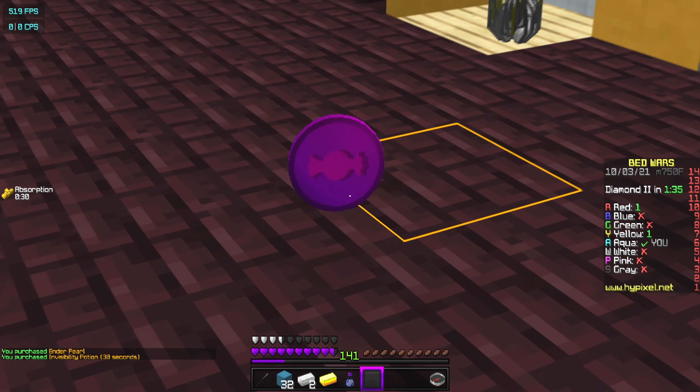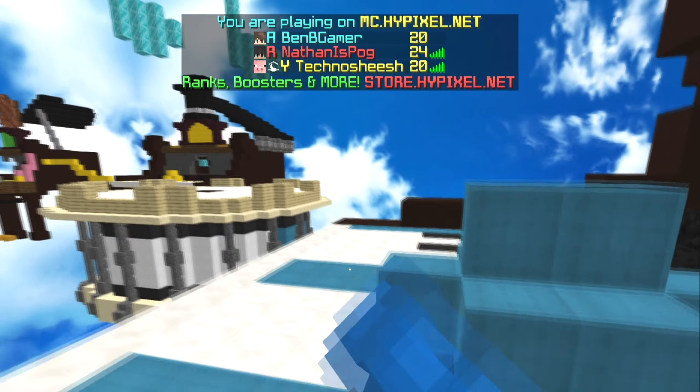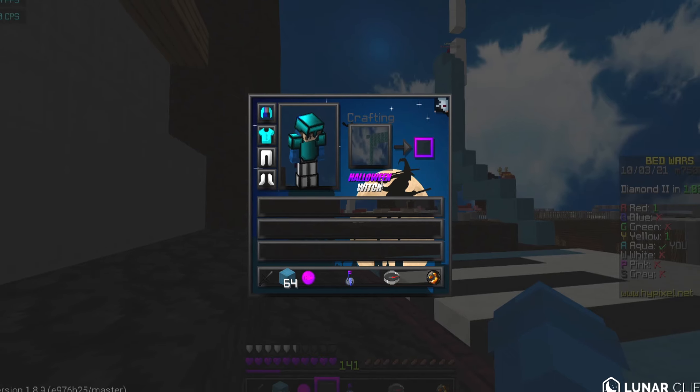The ender pearl — that is an insane design, I don't know what that is, but it looks so nice. No one has a bed except for me, and I have an ender pearl and invis — I'm stacked. Look at the inventory — that is sick. Halloween witch. Didn't even realize that.